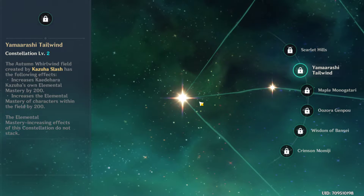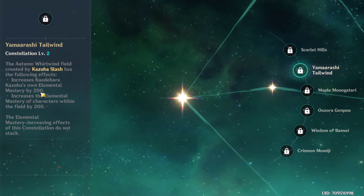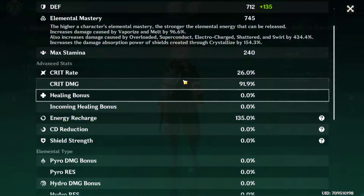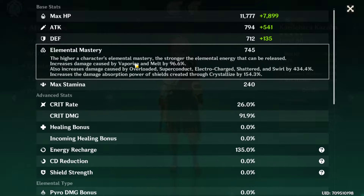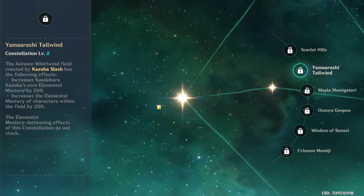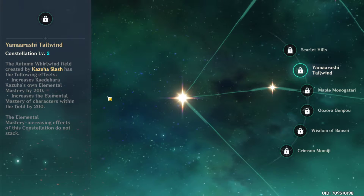C2 adds additional effects to the burst field — it increases Kazuha's Elemental Mastery by 200, and also increases the Elemental Mastery of other characters within the field by 200. Remember, Elemental Mastery increases the damage of elemental reactions. Since Anemo reacts with every element so easily, having more Elemental Mastery is very good for Kazuha.